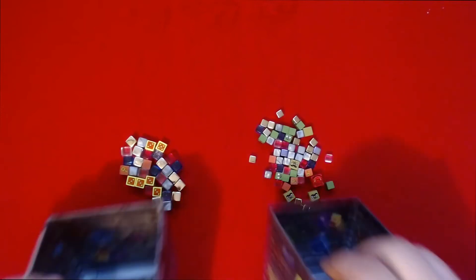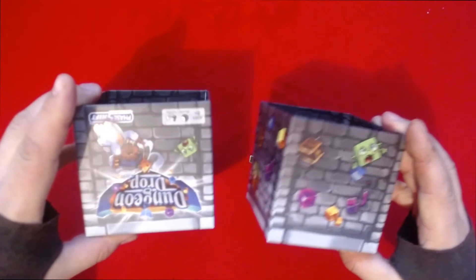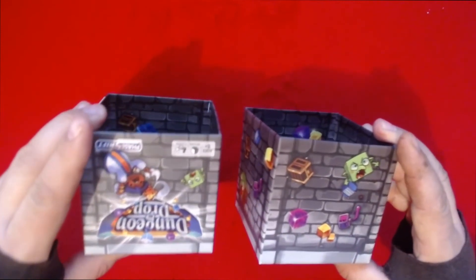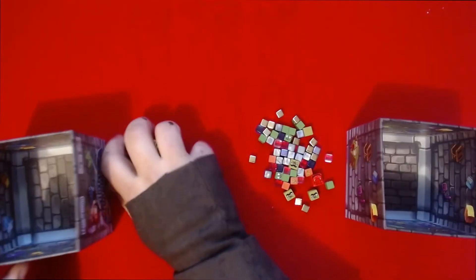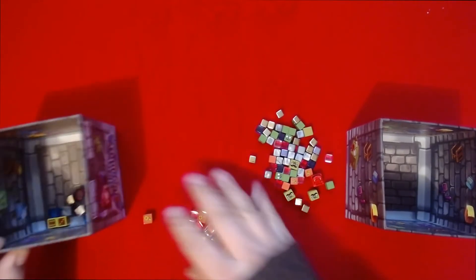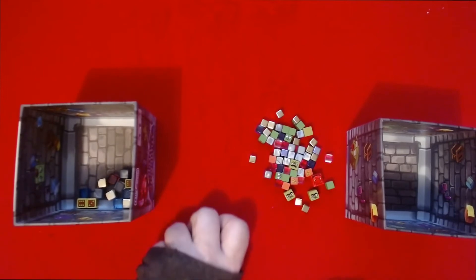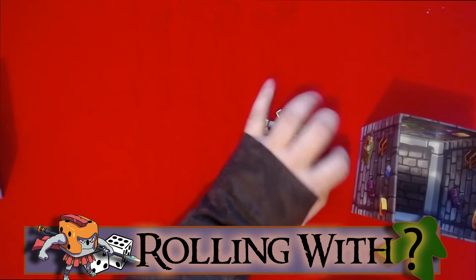We're going to put these into two separate piles. They give us a nice little cube-rolling box, which is the main box. We're going to put them into two separate boxes — I'll put the large ones here and do the same with the small ones.